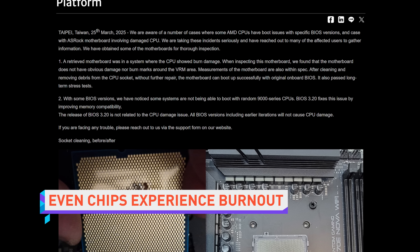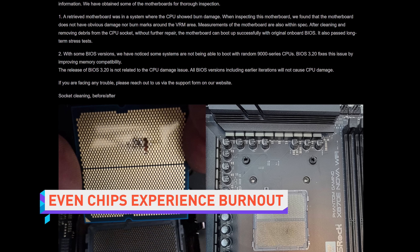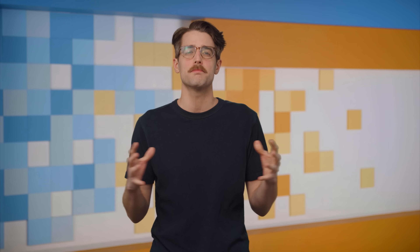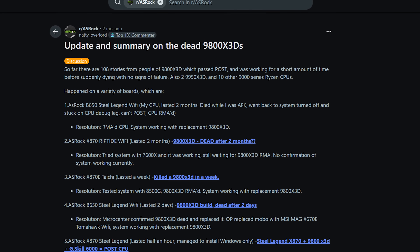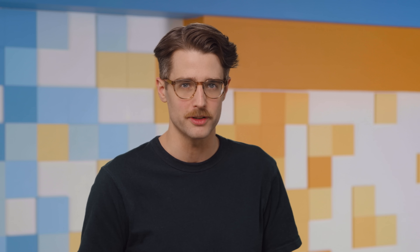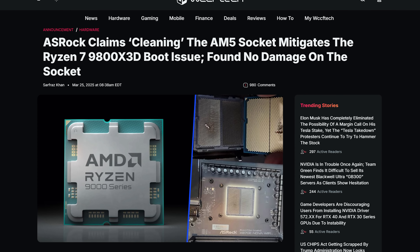Despite ASRock addressing the issue last week, reports have continued to pile up from users who've experienced issues or damage with Ryzen 9000 series processors and ASRock motherboards — as documented by this most mega of Reddit mega threads from u/NattyOverlord. With recent updates in the last few days, the post now catalogs a handful of affected Ryzen 9 9950X3D processors and 108 dead Ryzen 7 9800X3Ds, with 86 of those occurring on ASRock motherboards.